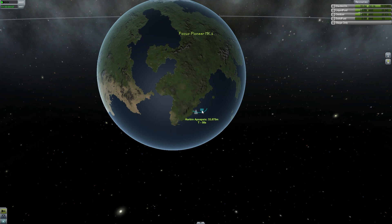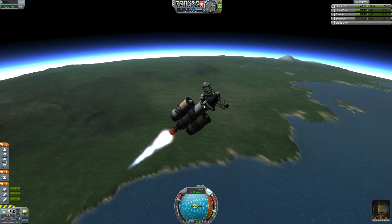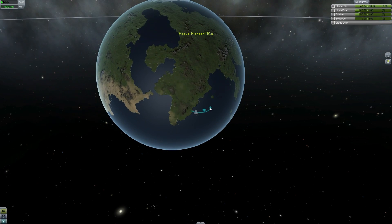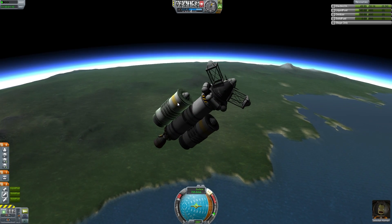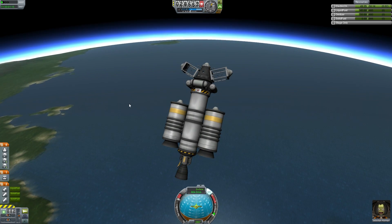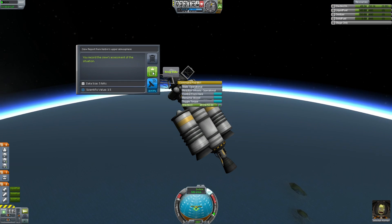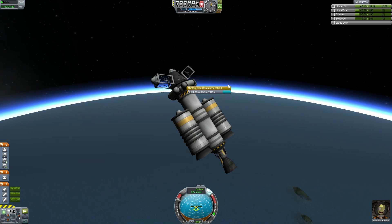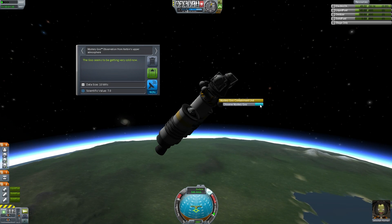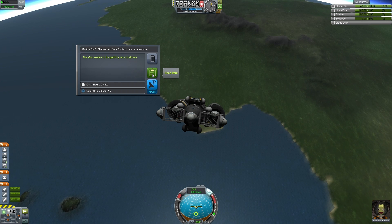Where are we — about 30,000? We're not going to get into space because we ran out of fuel. We have 45 left over at 42,000 — that's not bad. One thing I want to do — once we get above 30,000, I want to EVA and see what that gives us. We could do another crew report considering we're not getting any higher than this. Keep the data. Also, we're going to observe mystery goo again and we'll keep all that data.